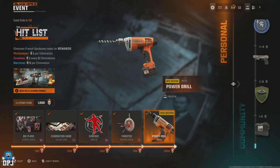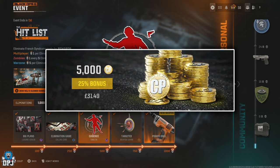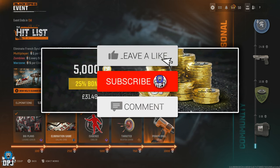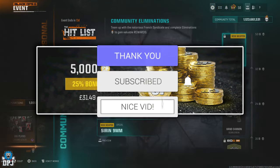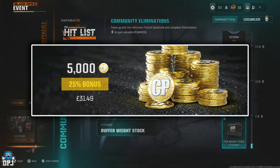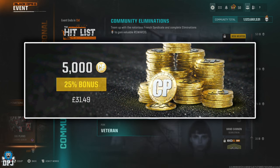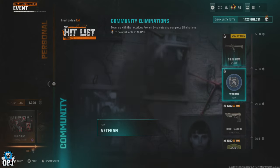In this video I bring you the fastest way to unlock all of these using a couple of glitches you can take advantage of. My name is DPJ and I am giving away 5000 COD points. To win, drop a like on this video, leave a comment down below, and make sure you are subbed with notifications turned on. I will pick winners from the comments and announce them at the end of the week, this Sunday.